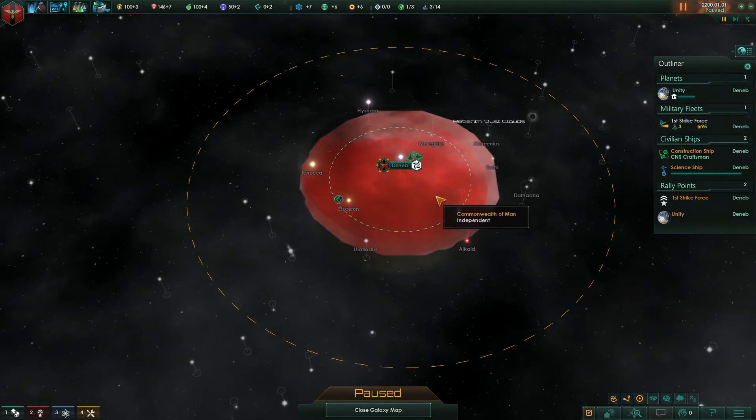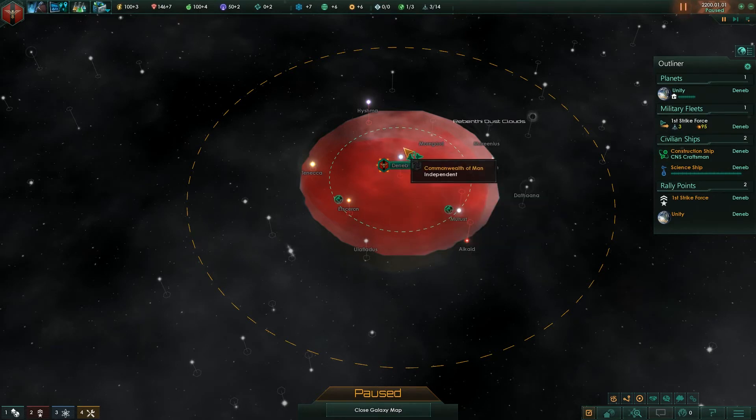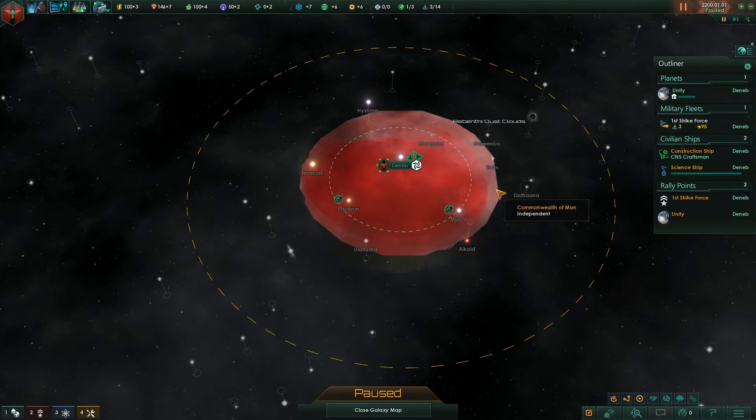What we are using are wormhole stations. Wormhole stations allow you to instantaneously transfer from one system to another, but the caveat is that one end of the wormhole must always connect to a wormhole station. We'll demonstrate that here in a moment.